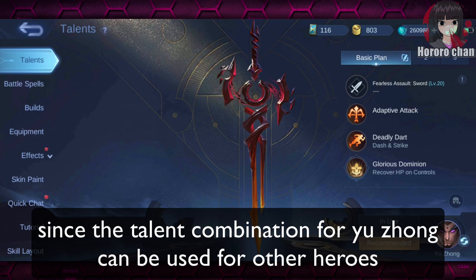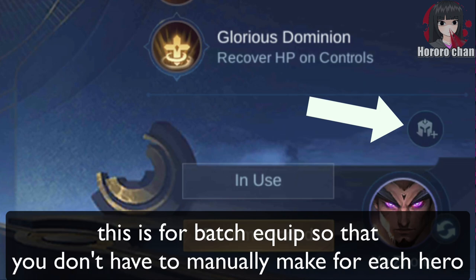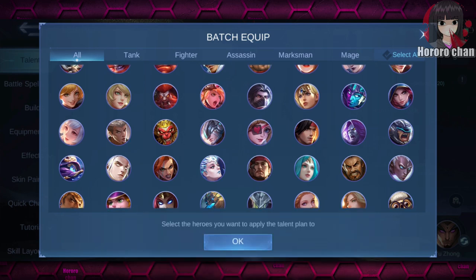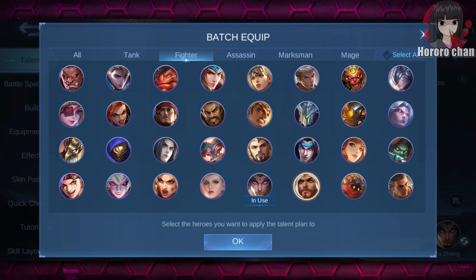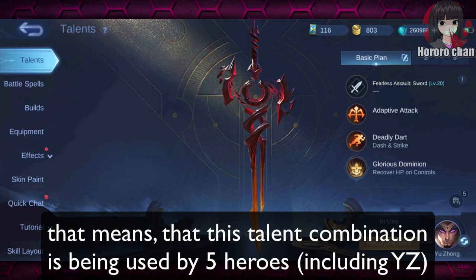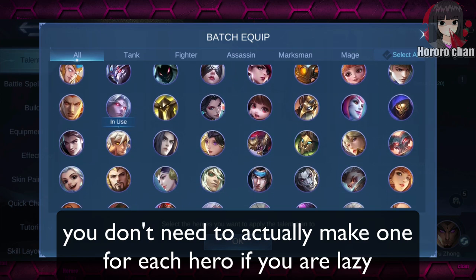Since the talent combination for Yuzong can be used for other heroes, this is the batch equip feature so that you don't have to manually make one for each hero. Pick the heroes you think are perfect for this talent. As you can see, there is a number 5 on the batch equip — that means this talent combination is being used by 5 heroes, including Yuzong. You don't need to make one for each hero if you want to save time.